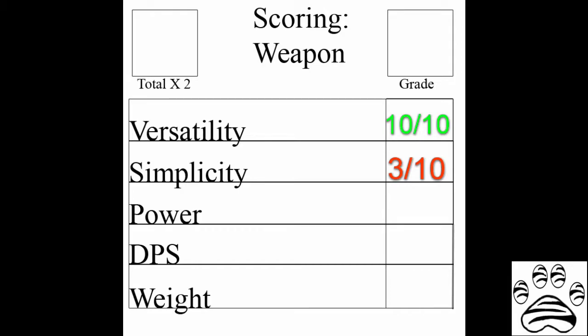Simplicity: 3 out of 10. A rapier, unlike most weapons, takes a lot of skill to master, and combining that with the need to know what dust to use and when makes it far more complex than your average weapon. Every time a new option is added to something it inherently gets more complex and difficult to master. Each dust element has positive and negative aspects, meaning you must weigh the cost and benefits of using any type in battle along with managing their supply of dust.